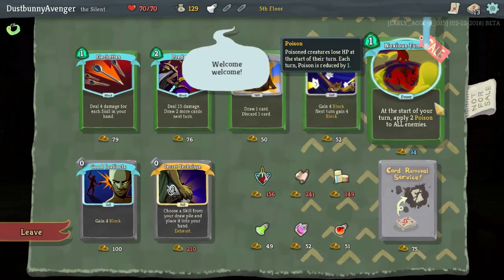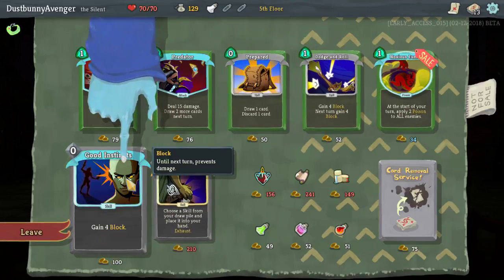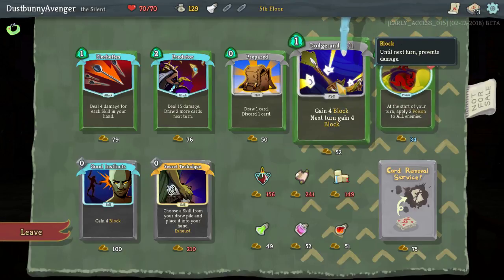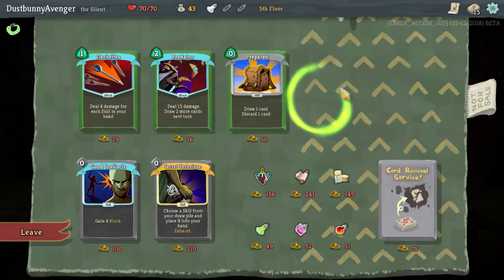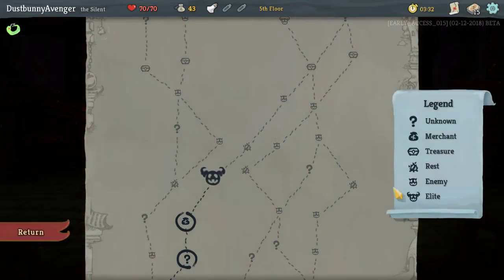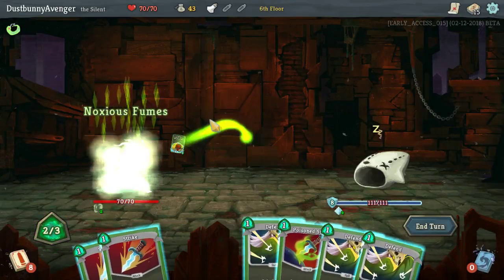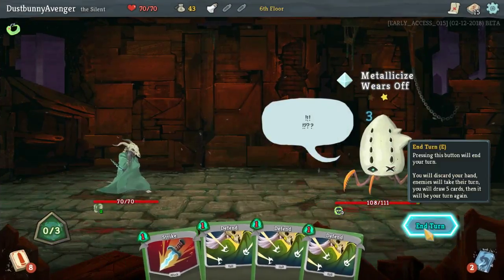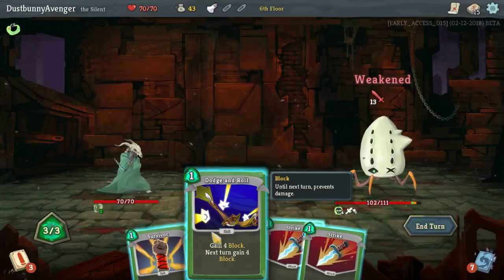They have Noxious Fumes — at the start of your turn apply poison to all enemies. That sounds really cool and it's on sale. Good Aim gains 4 block for zero cost — zero cost for 4 block is nice, and next turn gain 4 block. That also sounds cool. I think I may do Dodge and Roll just for a little freebie block that helps now and a little freebie block that helps later. We got this dude as an elite. Noxious Fumes — nice. Let's just go ahead and Poison Stab the dude.